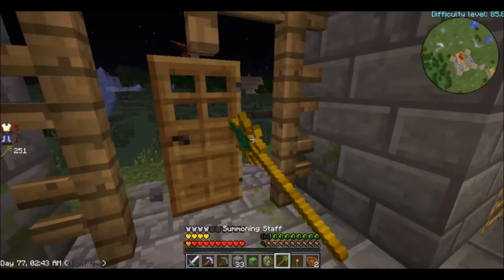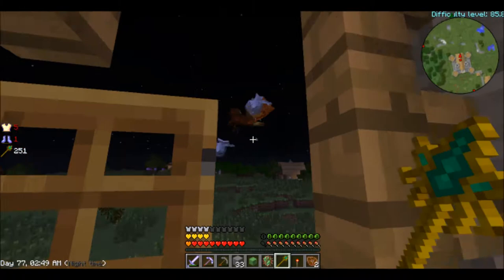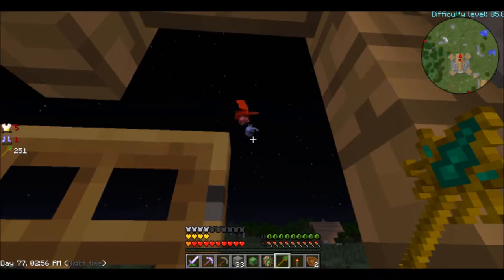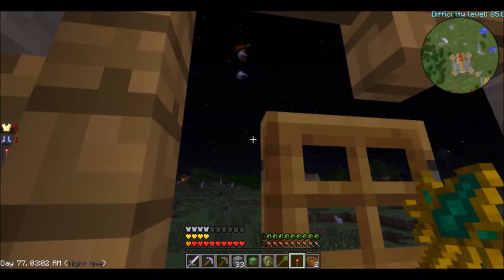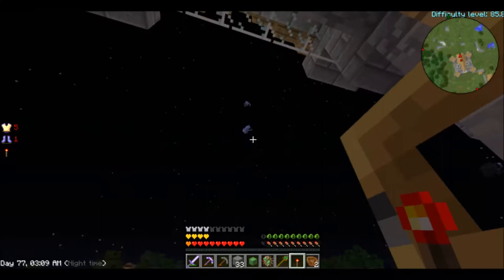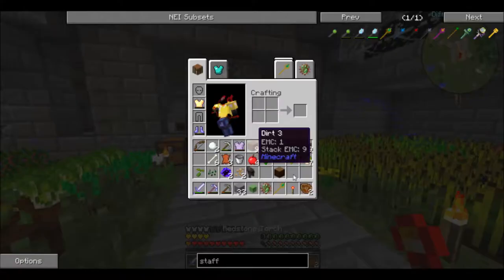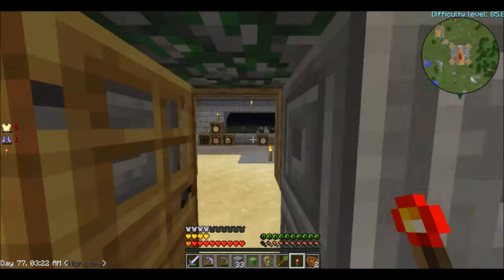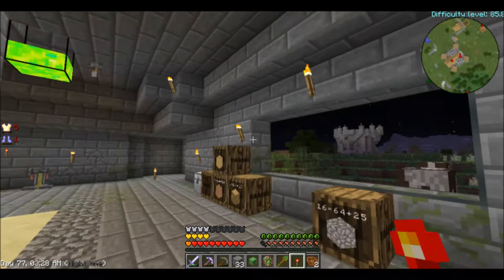That's awesome. Now I have protection, I guess. I can just use the staff and spawn them in. I don't know how many I can spawn - I guess it's up to how much of these summoner points I have. But that's definitely something we're going to be playing with, because as much protection as I can get, the better.